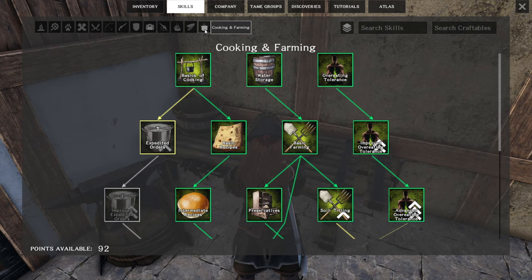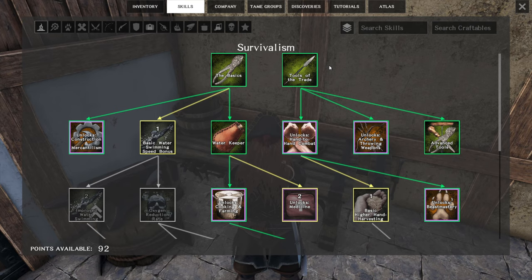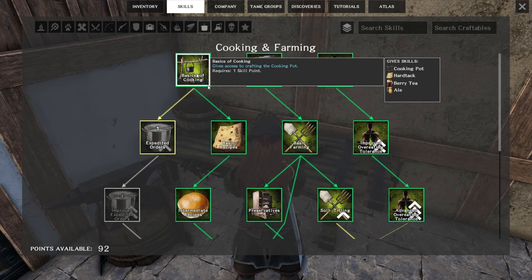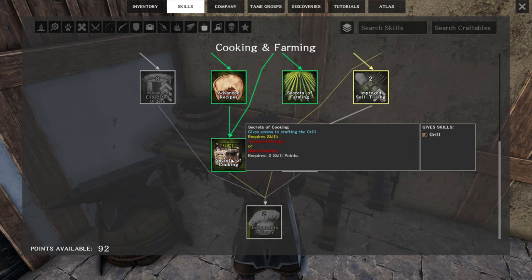First of all, you're going to need to go into your skills and head over to cooking and farming, which can be unlocked in the survivalism menu. You unlock the basics and water keeper, then cooking and farming. Once you've done that, head right over here and pick up basics of cooking as well as water storage. I went all the way down to the secrets of cooking so that I can unlock a grill. So basically if you want to be growing stuff and farming, you should do this.